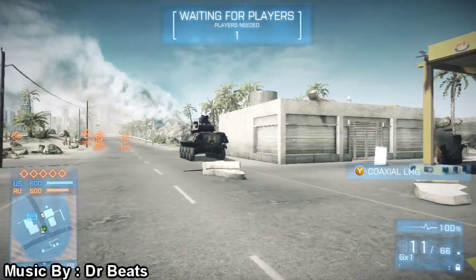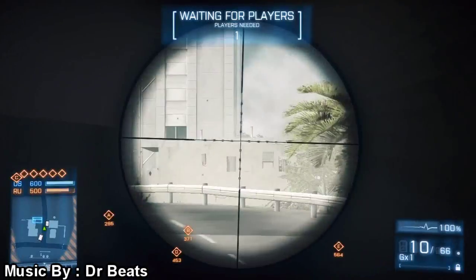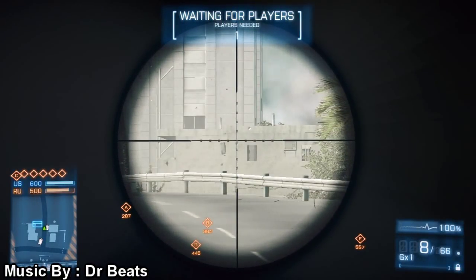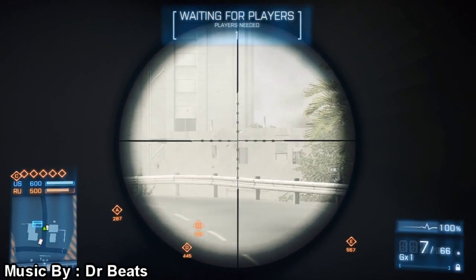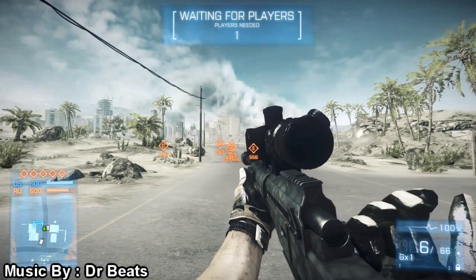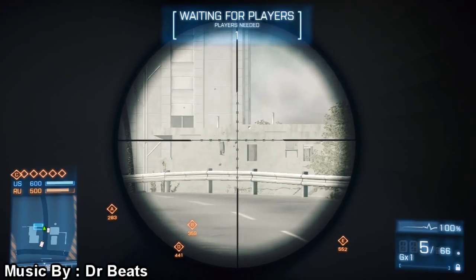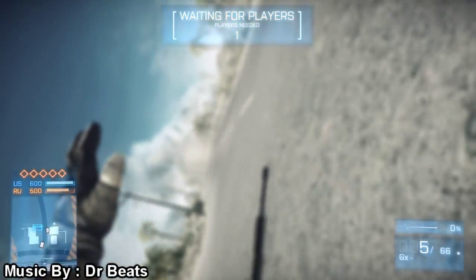The rifle scope 8x is the American 8x — this is the scope I actually prefer to run on the JNG-90. The bullet drop without the suppressor is still quite good, as you can see the range right there. The bullet went through the window that time. I take another shot and that bullet came right up below where the other bullet hole was — I definitely prefer the 8x scope.